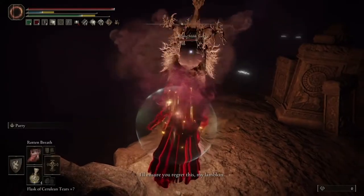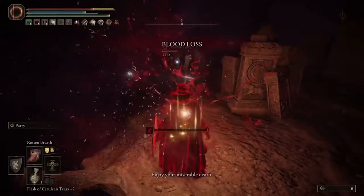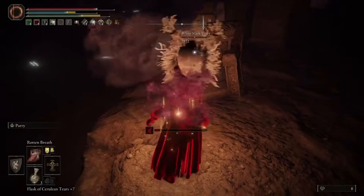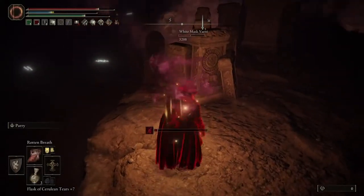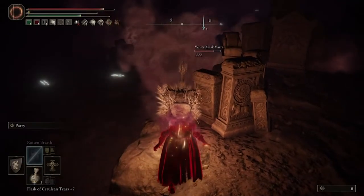Get out as many Rotten Breaths as you can before he hops up here. If you stand right around this location and continue just unloading that Rotten Breath, you can knock him back off the little platform every time he tries to get back up. You can almost have him completely defeated by doing this one approach.